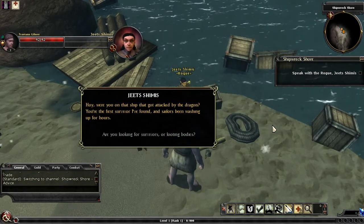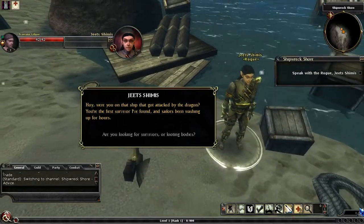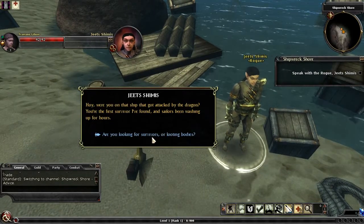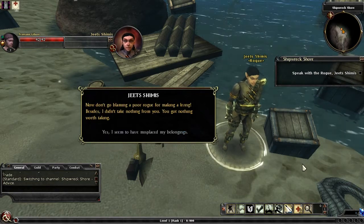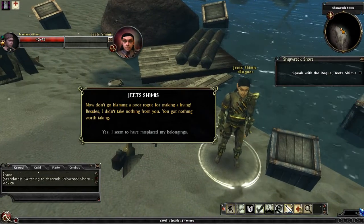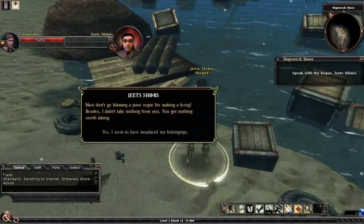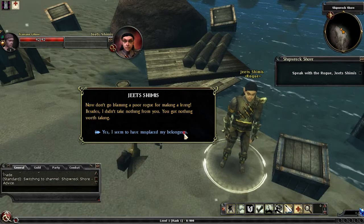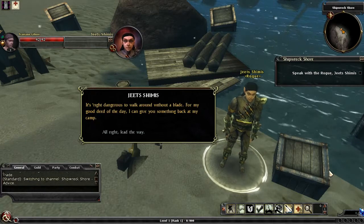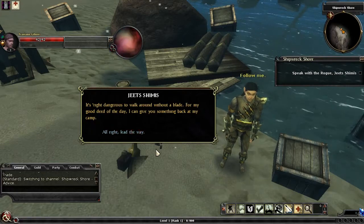A rogue NPC asks: were you on the ship that got attacked by the dragon? You're the first survivor I've found — sailors have been washing up for hours. He offers a reward at his camp for a good deed, saying it's dangerous to walk around without a blade. We agree to follow him to get a weapon.